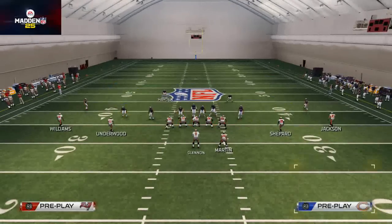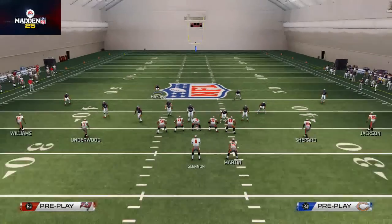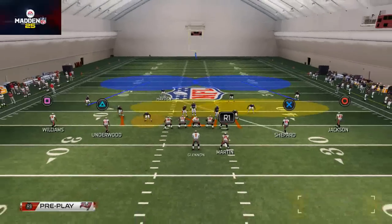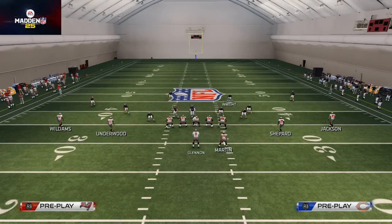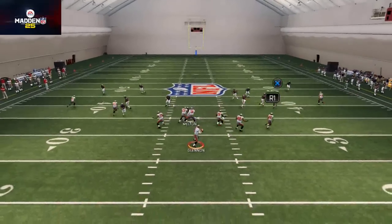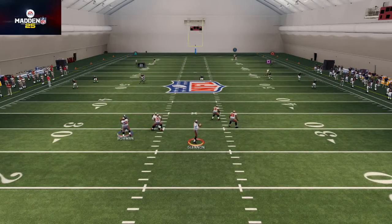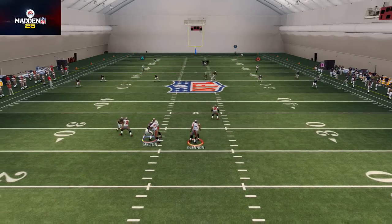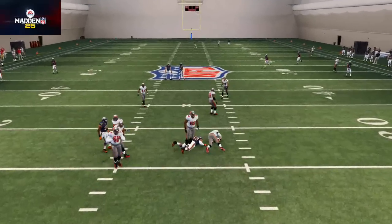This is a really nice way to take away a lot of what your opponent could do and force a lot of coverage sacks. You can do the same thing out of a Cover 2 sink. Here's the Cover 2 look — you've got two high safeties, you're going to have those underneath yellow zones, and you see they fan out and do a really nice job of covering the middle. Then it's up to you to maybe send one extra guy off the edge to try to get the pressure and get in for a sack.